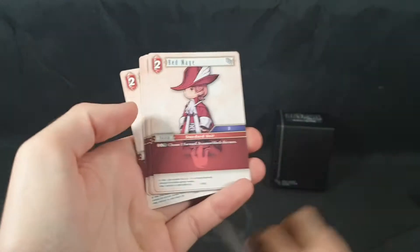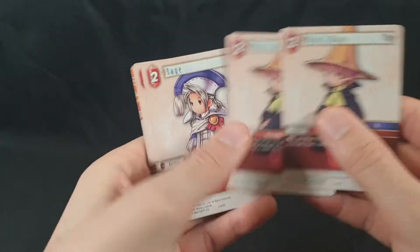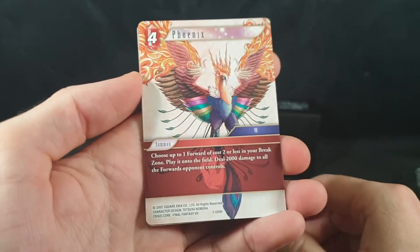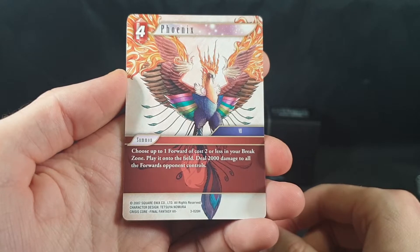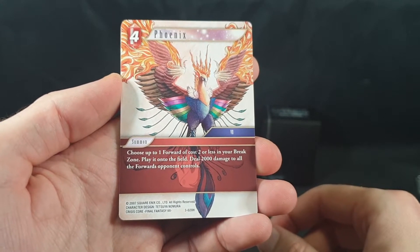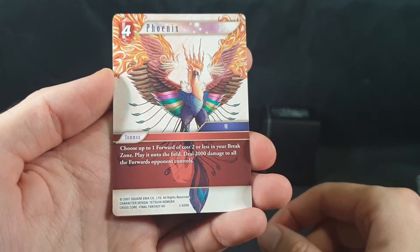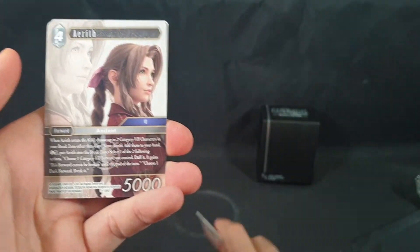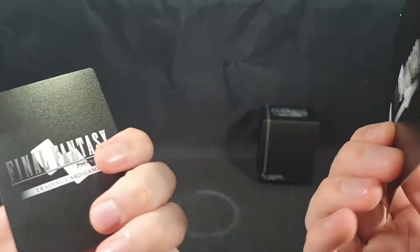Third class, Red Mage, Black Mage, Sage. Phoenix — that's a gorgeous card. Its ability reads: choose up to one forward of cost two or less in your break zone, play it onto the field, deal 2000 damage to all the forwards opponent controls. And we have Aerith — I believe that's how it's pronounced. That's the back of the cards and that's the first deck.